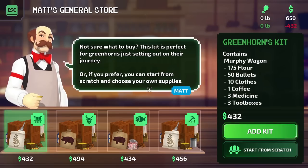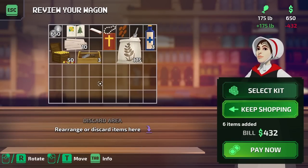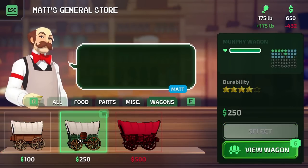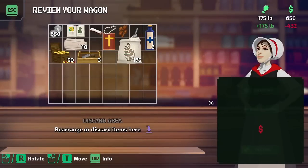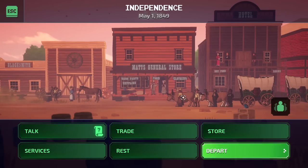Matt's General Store. This kit is perfect for greenhorns just setting out on their first journey. For brevity, let's go ahead and pick the $432 pack — this is what they recommend to begin with. We have $650. Let's keep shopping and see if we can buy a different wagon. That $500 wagon is definitely what we want to upgrade to eventually, but this mid-tier wagon is good. We can always trade with the money we have at a large trade station. Money is not always everything, but trade is important too.